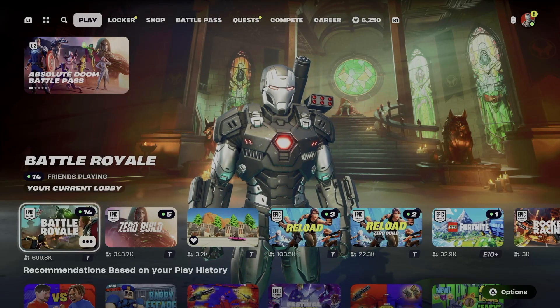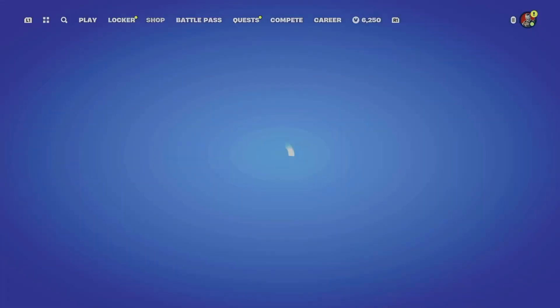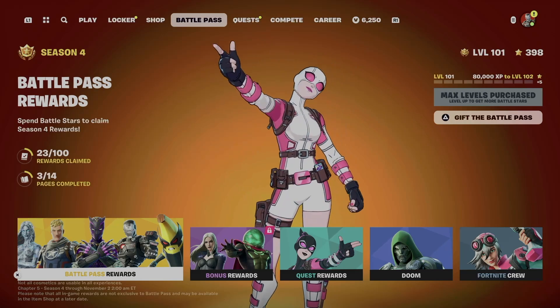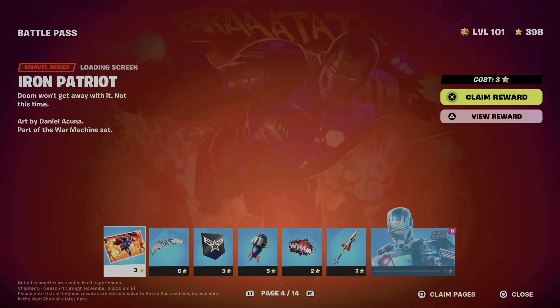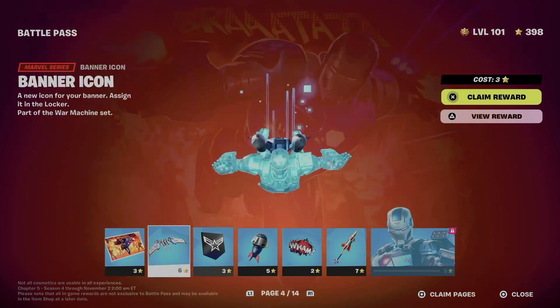Hey guys, in today's video let's take a look at your battle pass. Let's get started — go into your fourth tab up here, then here we go with battle pass rewards. From here, obviously claim everything from number one to number three, so all pages number one to number three.